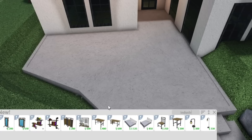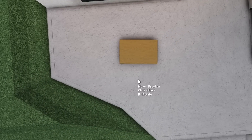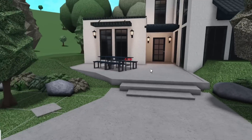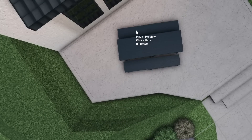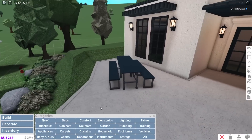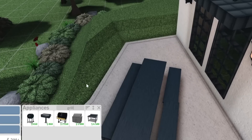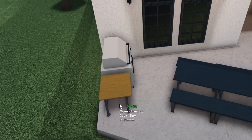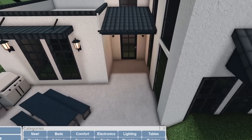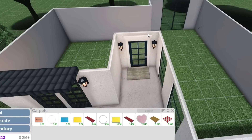Maybe I could use the industrial pipe furniture for the exterior a bit. This would be a great small dining table — like a nice little industrial picnic table. I hope these are facing the right way. It could actually work really great as an outdoor dining table. Maybe I'll put a little grill out here as well to prep our food. I might go minimalistic with this build — let's work on the interior now.